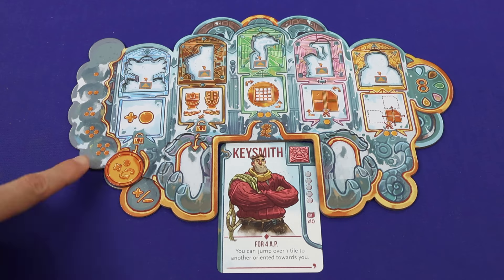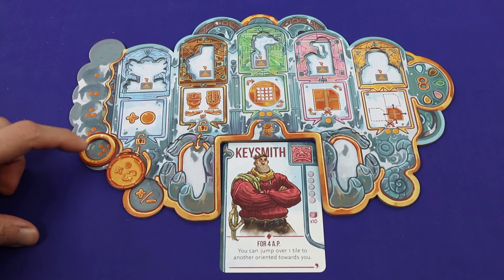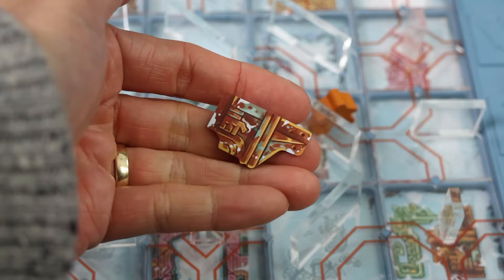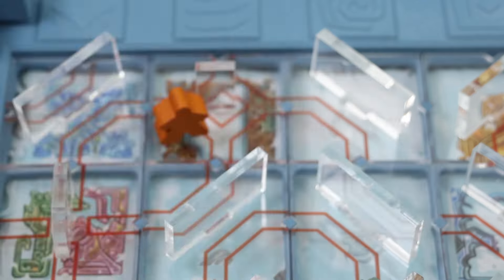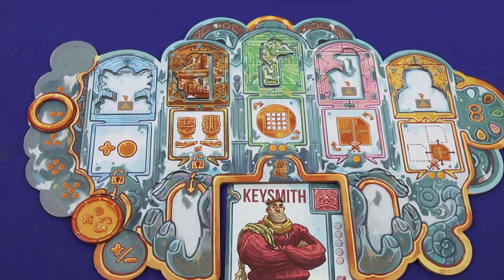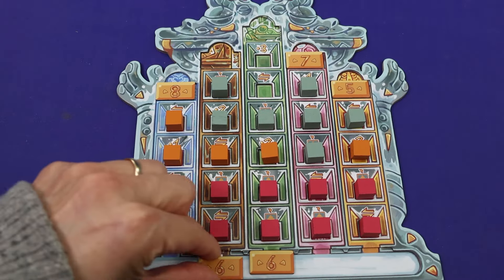On your turn, you have five action points to spend. Costing one point each, you can move, pick up an idol, or deliver the idol. You can also use your personal or upgraded power at the stated action cost. Once you've done your turn, it goes to the next player, and keep going until four out of five scoring tracks are full.